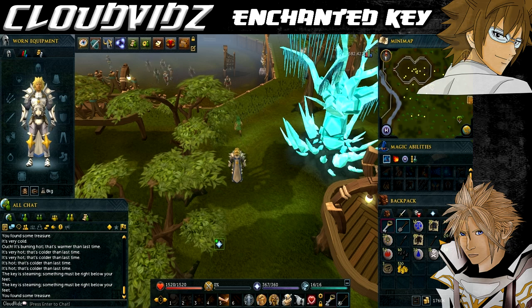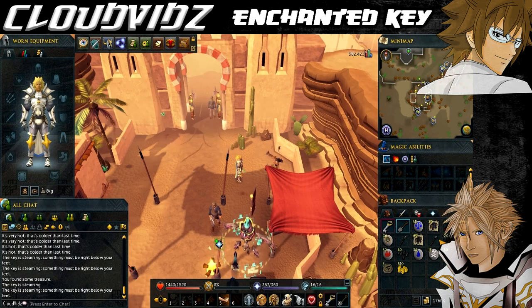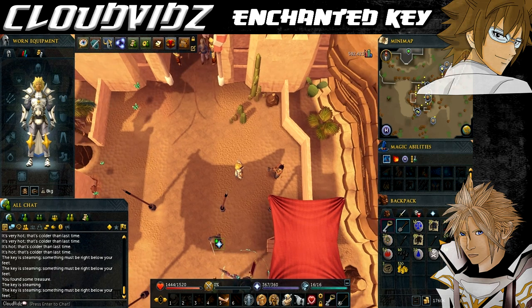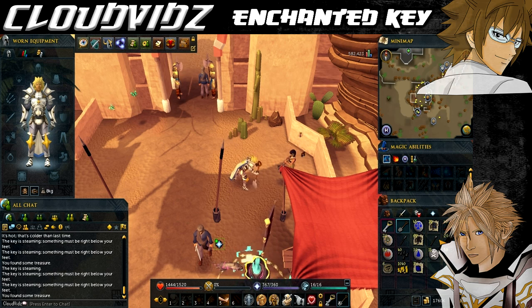The next part is at Shantay Pass. Teleport using the Al Kharid lodestone and then head to Shantay Pass. The actual spot is 3 steps west of the musician, so you can't really go wrong there. Again with the key it should say it's steaming hot. The loot you'll get is 530 coins, 3 gold charms, 10 pure essence noted, and 3 uncut sapphires noted.